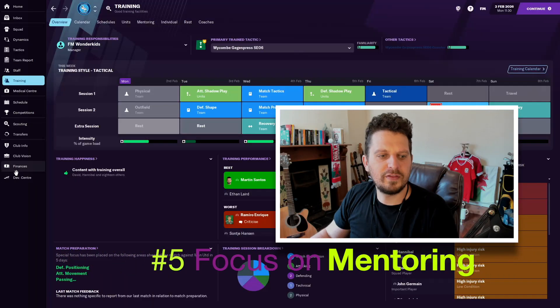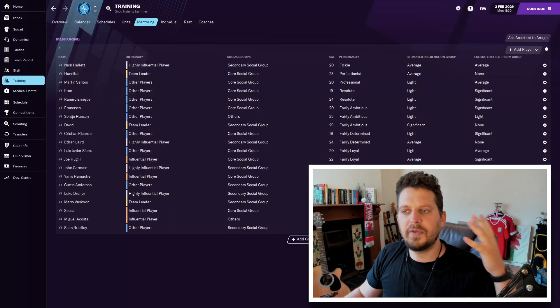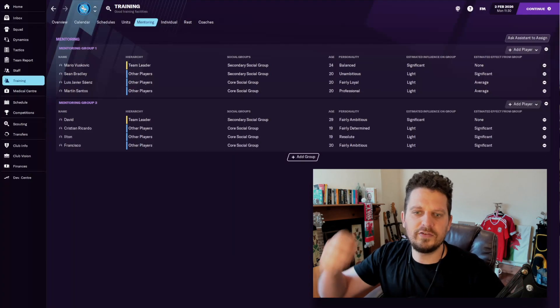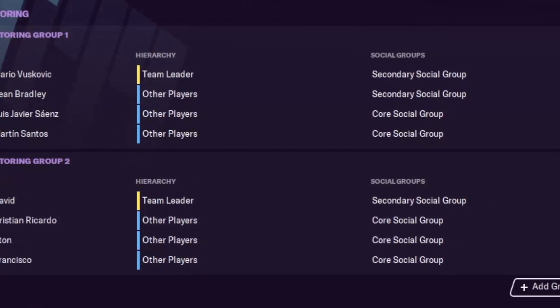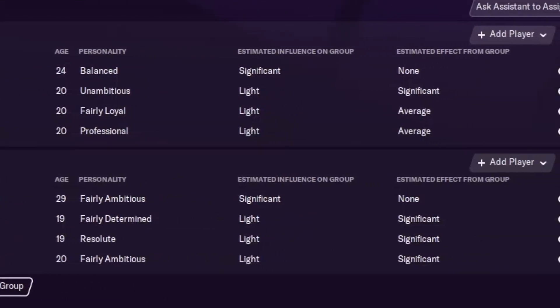Method number five for improving your player's attributes is mentoring. If you go to the left hand side of your screen and go to training, then head up to the top menu bar and click mentoring, you will see a page which is normally blank. You can either ask your assistant to assign mentoring groups or do your own - it's always quicker to ask your assistant and if you've got a good assistant you can usually trust them. Young players can develop by working closely during training with a more experienced teammate or teammates within their squad.